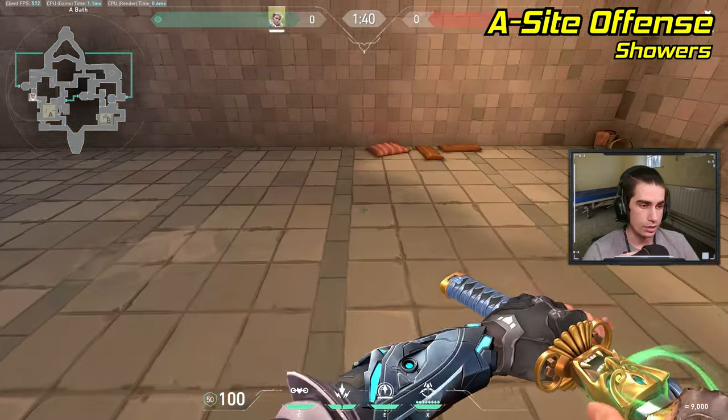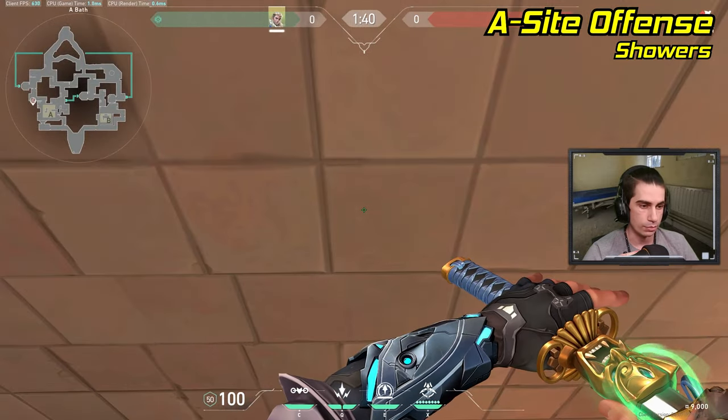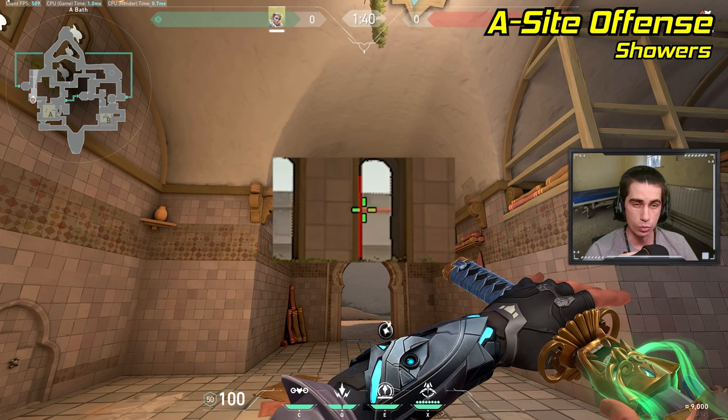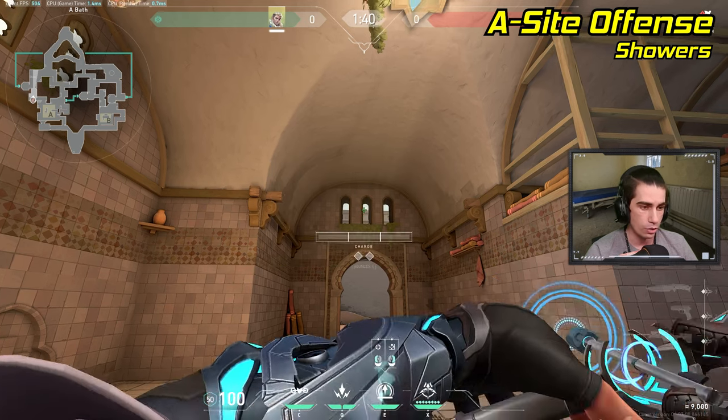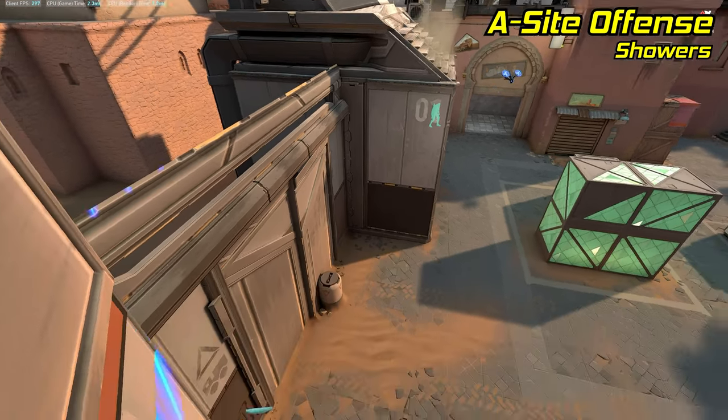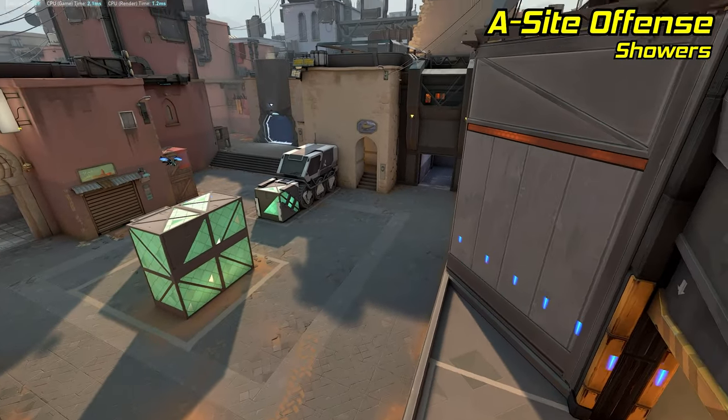If you want to recon A-site, stand on the right edge of these dark gray bricks on the ground. Turn around and put your crosshair on the left edge of this middle window against this line in the roof of the building outside. Now just do a one-bounce, full-charge arrow. That arrow will reveal all of back site, while you can drone and reveal all of front site.